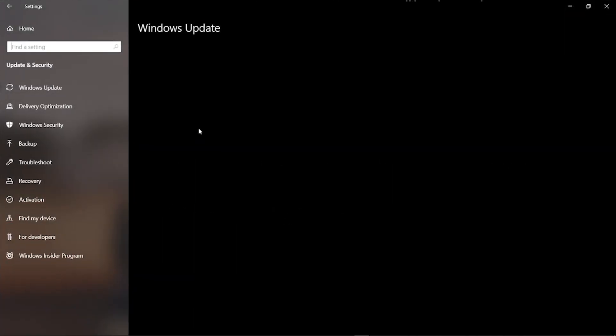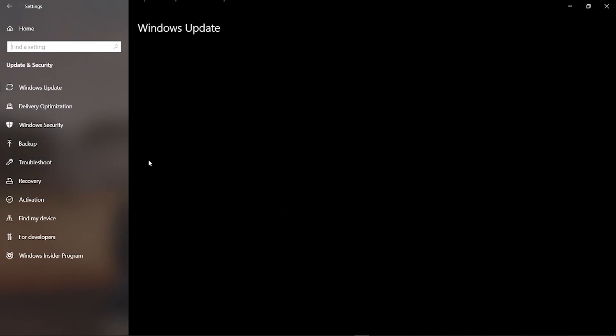Also, go to your Update and Security settings — if you have an update, just install it. I've downloaded my update and will install it after this video. Updating Windows won't necessarily boost FPS directly, but the overall output will be really smooth.